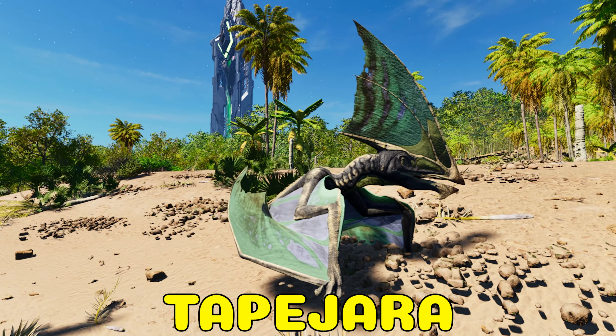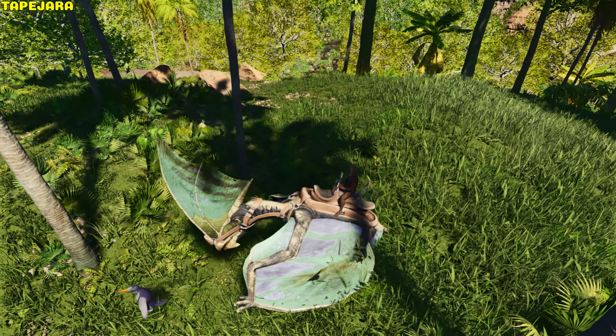Tapejara. It bites and can grab players or creatures with a max drag weight of 40. Both Saddle and Tech Saddle have two passenger seats. It can also strafe, has zero turning circle, and can land vertically.